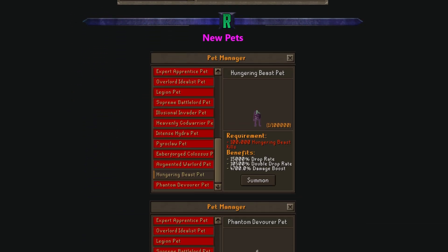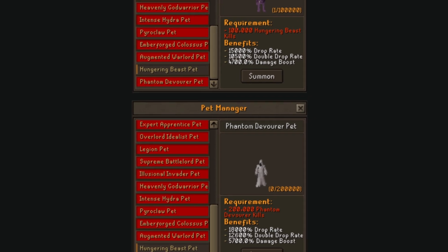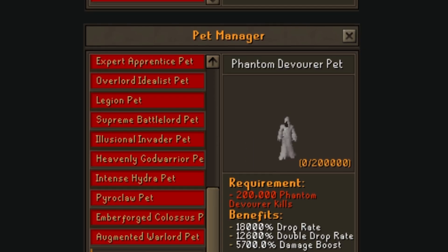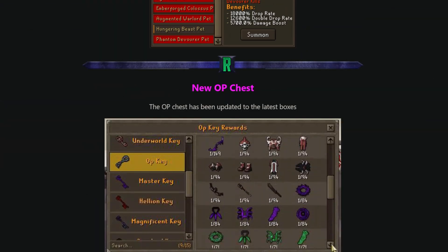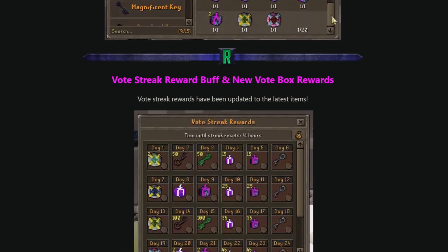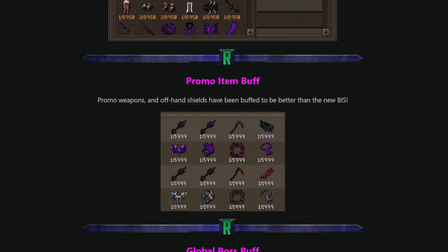For the Hungering Beast achievement you need 100,000 kills, which gives you 15,000 drop rep bonus, 10,000 double drop rep bonus, and 4,700 damage boost. For the Phantom Devourer you need 200,000 kills, giving you 18,000 drop rate, 12,600 double drop rate, and 5,700 damage boost - very sick benefits. The OP chest has also been updated to include the latest boxes, including Hungering items and the Phantom set, and the vault streak awards have been updated too.